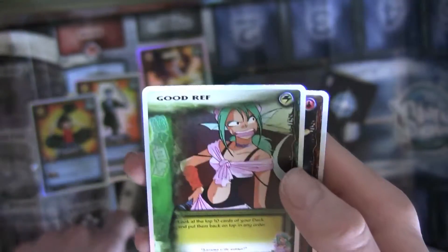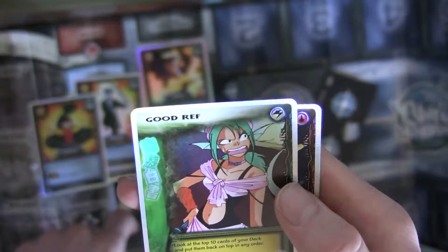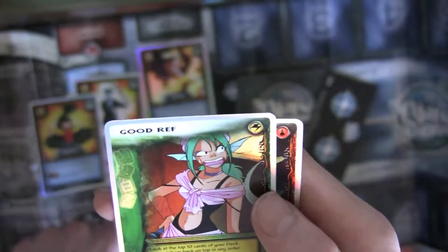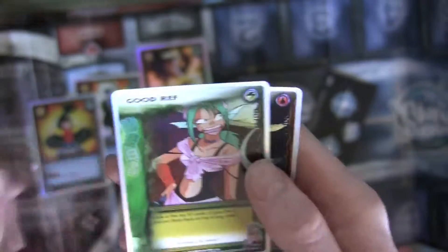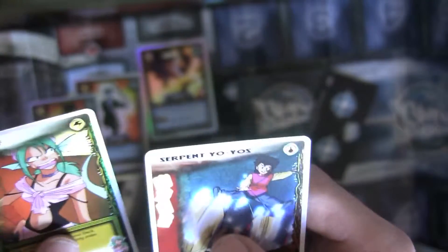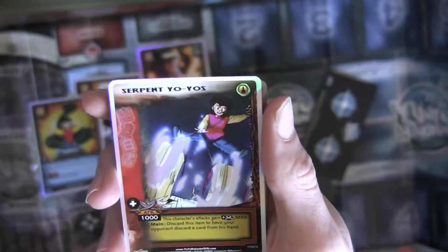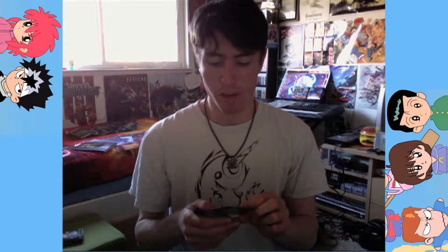And we got GoodRef — I think that's like a play on words, like 'Good Grief' like Charlie Brown. I don't know. 'Look at the top ten cards of your deck and put them back on top in any order.' Oh man, could you imagine that in any other card game? That would be super powerful — that's like an instant draw-whatever-you-want. And then the final card is Serpent Yo-Yos. This was an attack used by Rinku, as depicted in this card, in the first round of the Dark Tournament where he was fighting Kuabara — I believe that was episode 33, not really sure.